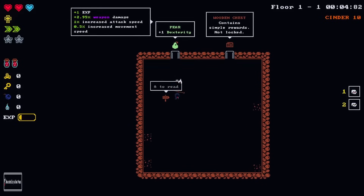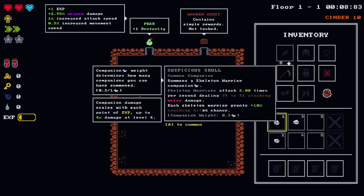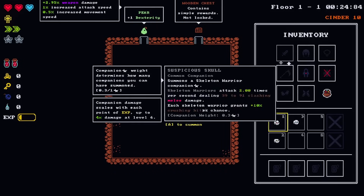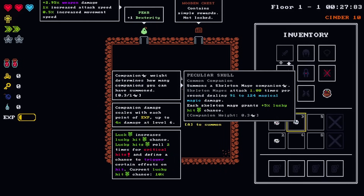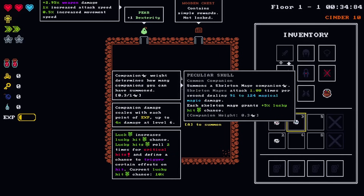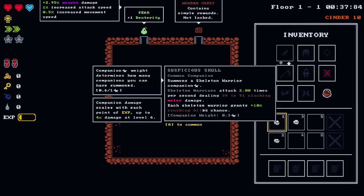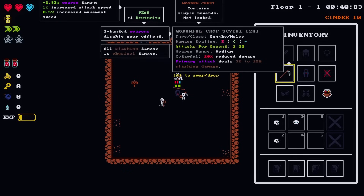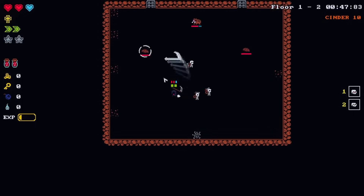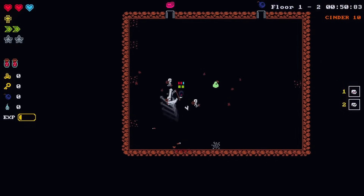Let's take a look at this loadout real quick. This companion only weighs 0.3 so you can have quite a few out. Basically you get to pick up to the weight limit - do you want more lucky shot chance, more critical chance, or more crushing hit chance? This one's melee oriented and the scythe is melee oriented, so we can have up to three of those skeletons out at once. This looks like a good run to go for the achievement where we have at least ten companions out at once.